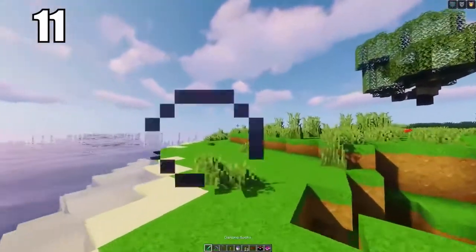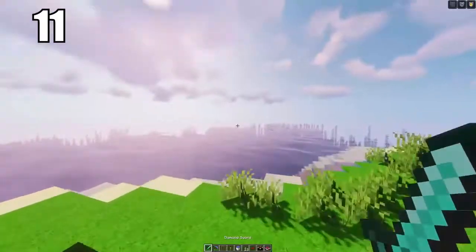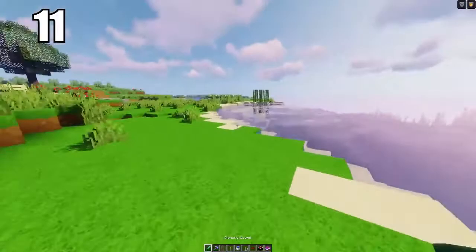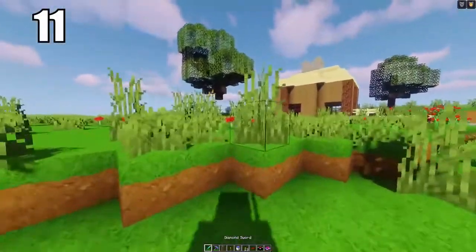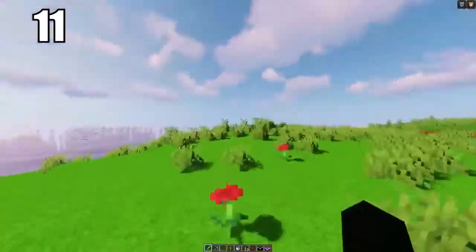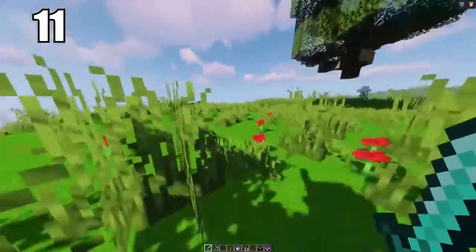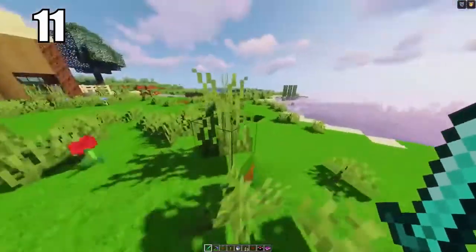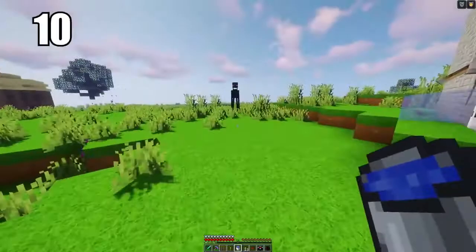Number 11 is keeping your hotbar organized. There's no really right way to do it — do whatever feels comfortable. For me, I keep my sword in slot one, either my pickaxe or bow in slot two, my shield in slot three, torch in slot four, water bucket in slot five, food in slot six, and then miscellaneous stuff after that. Whatever you do, make sure you can get to anything you need in a moment's notice.